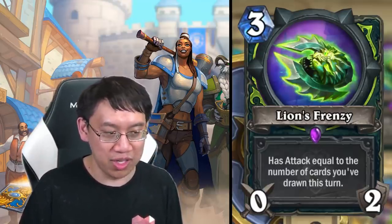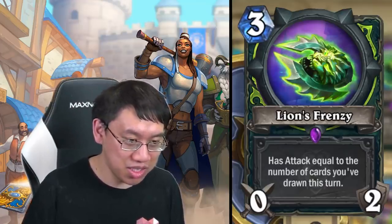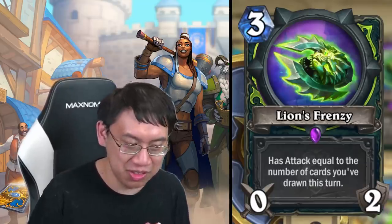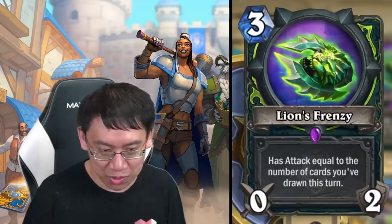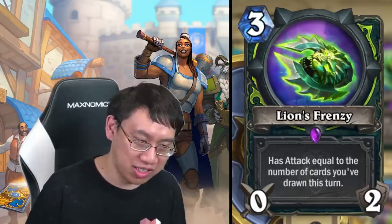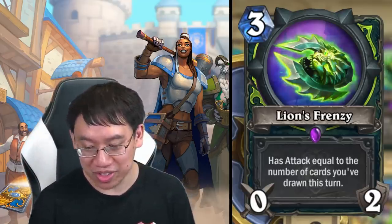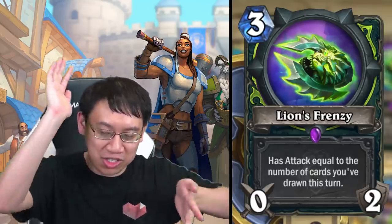Lion's Frenzy: three mana zero-two weapon with attack equal to the number of cards you've drawn this turn. Between Acrobatics and Skull of Gul'dan you could get quite a lot of attack. It always has at least one attack because you draw a card at the beginning of your turn. Hard to say if you'll draw enough cards in a turn for it to be great, but easy to imagine playing Skull of Gul'dan, drawing two extra cards, and having a six-attack weapon for a single turn with two durability.